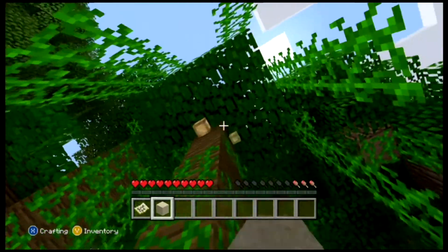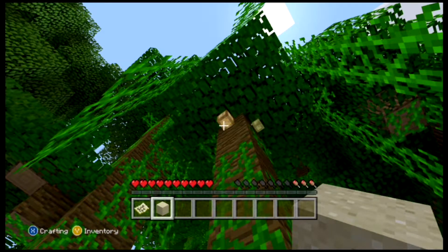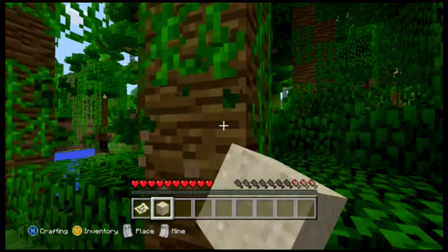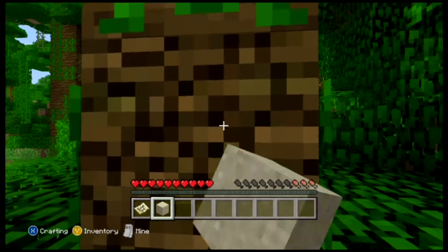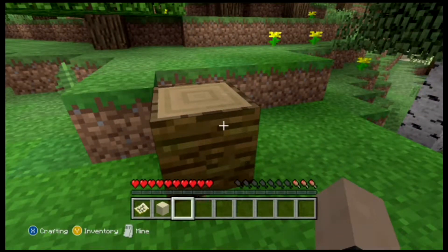That might be a cocoa pod — cocoa pot, that's what it's called. So I'm now in a jungle biome, which you can tell by the giant trees that look different. For new items, you get jungle wood, planks, stairs, leaves, and saplings. Also cocoa pods, chiseled stone brick (but that's only in creative), redstone lamps, and in creative only you can use mob heads for decoration.